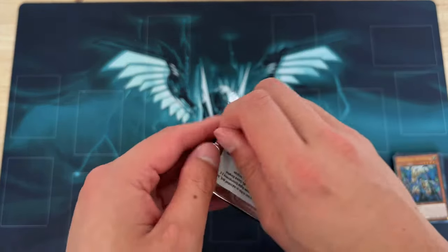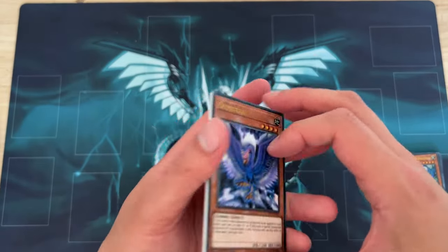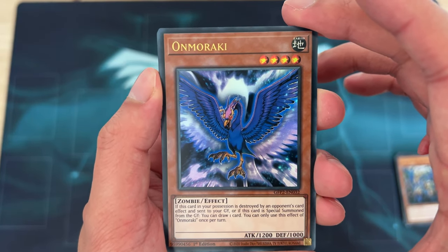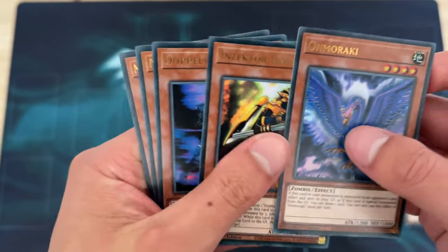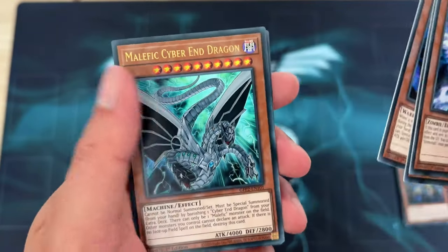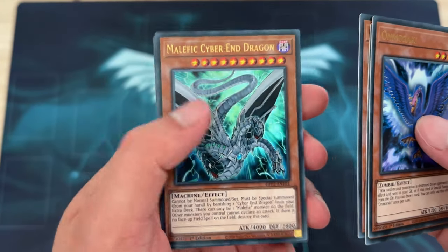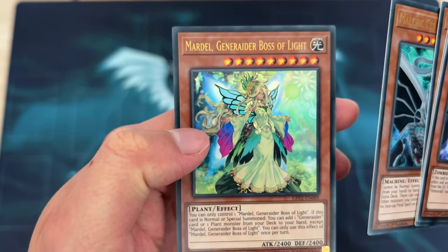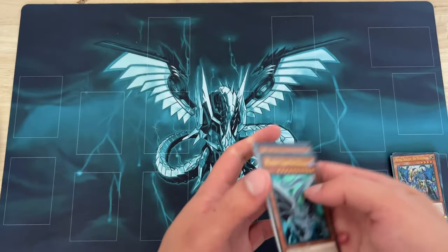Last one — Cyber Dragon pack. Maybe we pull the Ghost Rare. We got On Maraki, Insecta Hornet, Adoptal Warrior, Malithic Cyber End Dragon, and Marjul Generator Boss of Light. We pulled a Cyber Dragon card from the Cyber Dragon pack, so I see that as half a win.